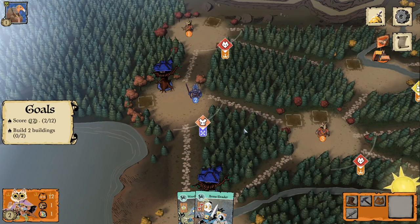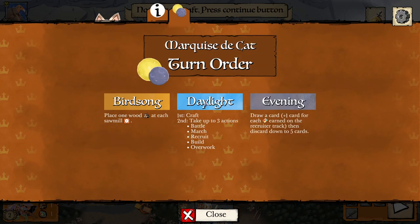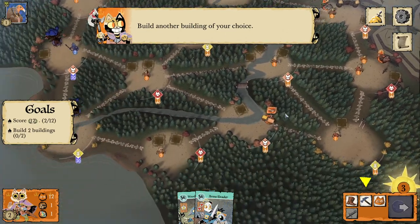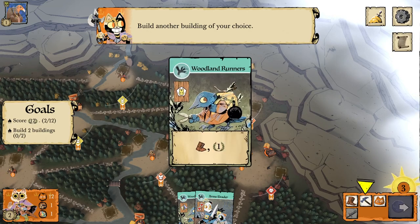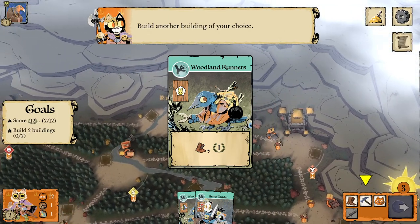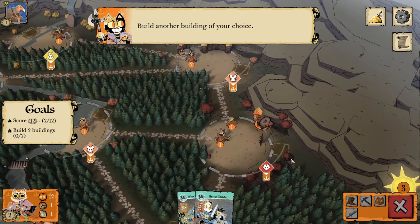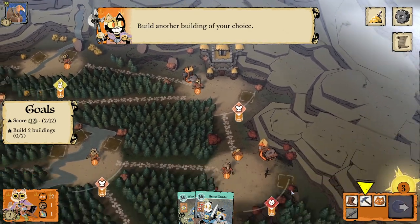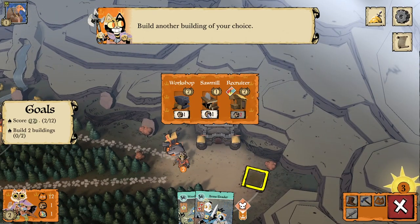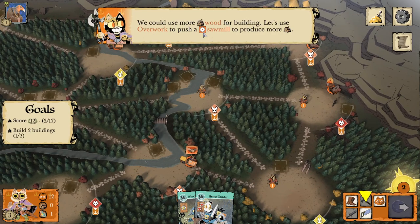Don't retaliate just yet — build two more buildings to keep gaining victory points. Let's build another sawmill since we only have one wood income. Is it smart to have all the sawmills in the same spot? Probably not. Let's build one here. Now we could use more wood for building — let's use overwork to push a sawmill to produce more wood. To use overwork, you must discard a card matching the suit of one of your sawmill clearings to gain a wood. Bird suit cards act as a wild and can be used in place of any other suit.